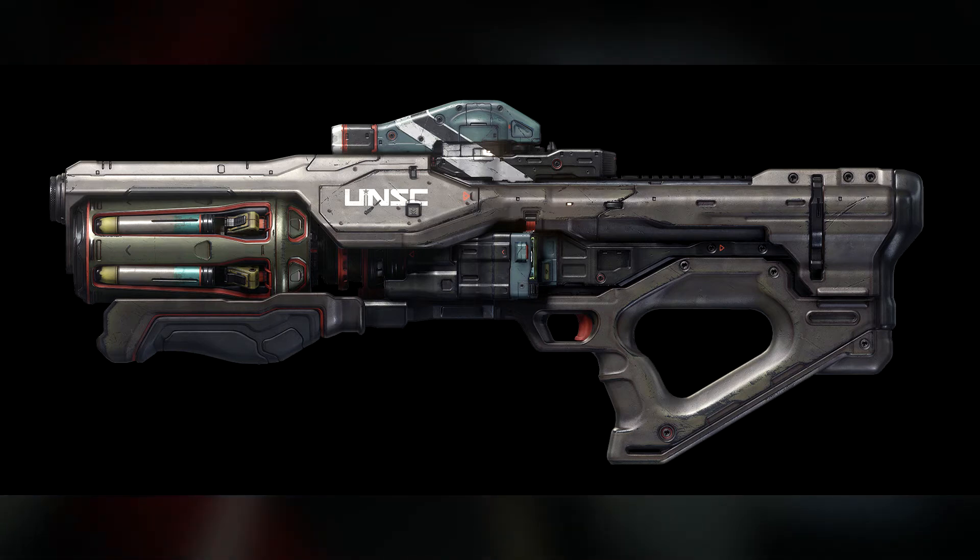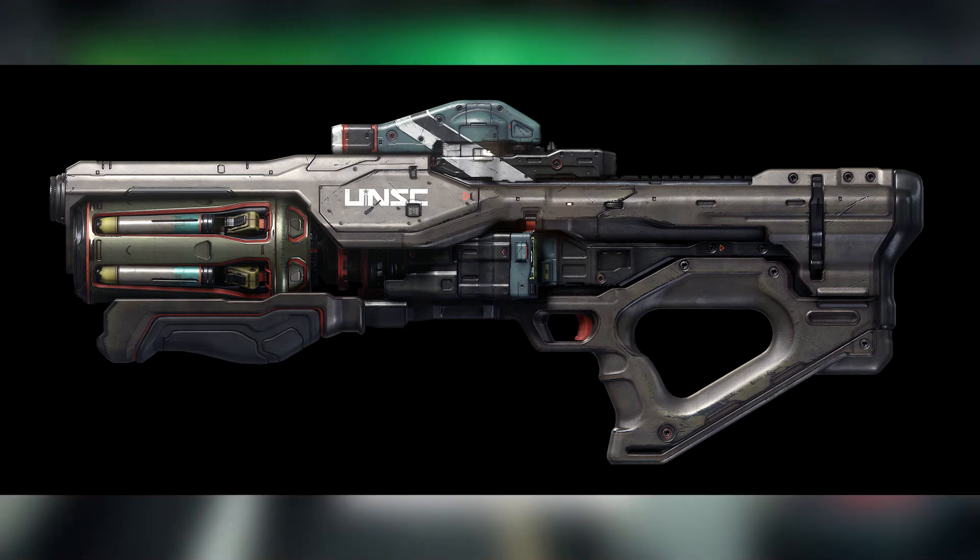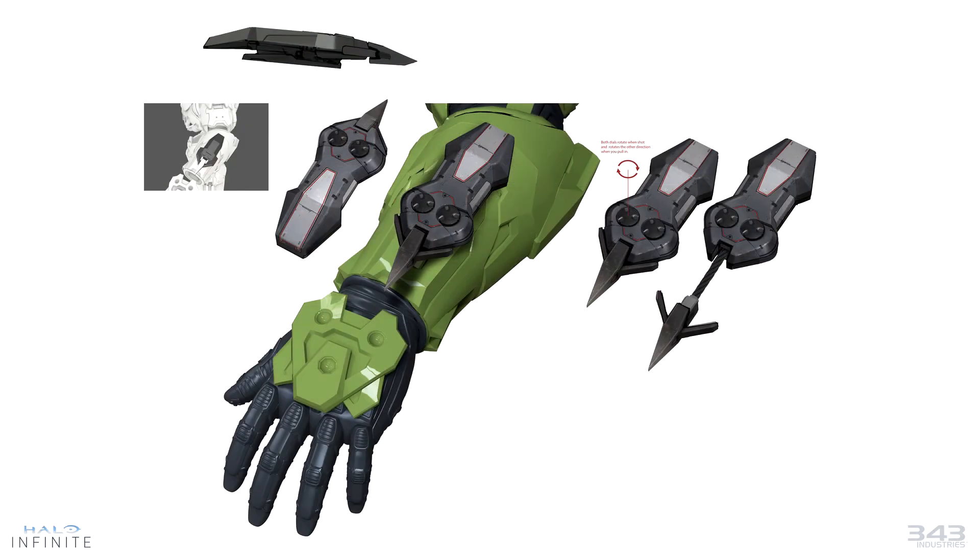We also get two screenshots of equipment. First, we have a look at what seems to be concept art for the grappling hook — this is going to be a forearm attachment. I wonder if there will be some sort of special melee animation when you have it equipped. People have actually modded a grappling hook into older Halo games, so the hype for this thing is pretty high.